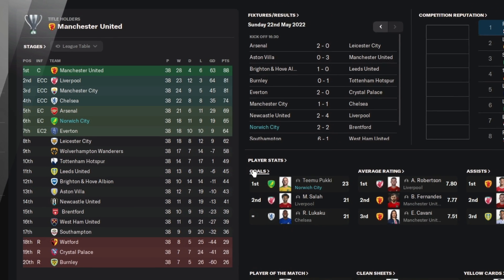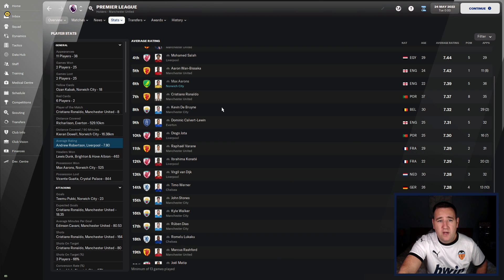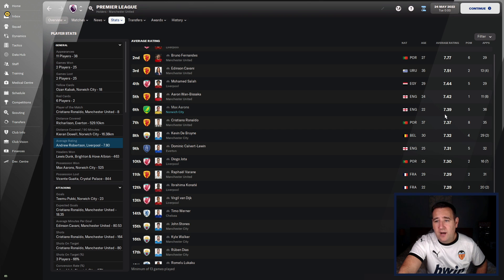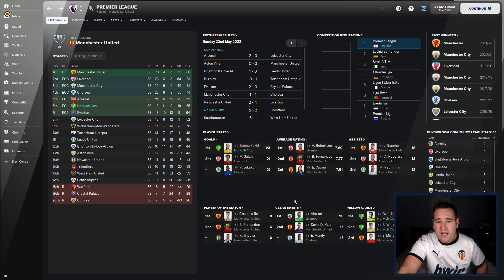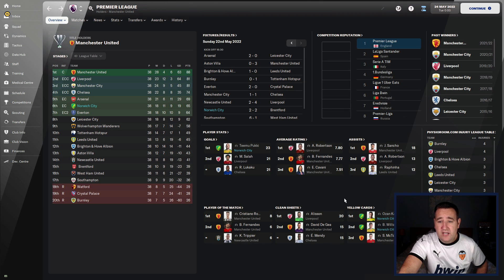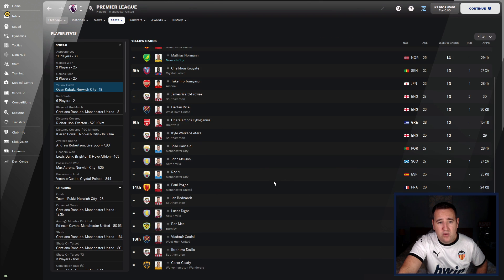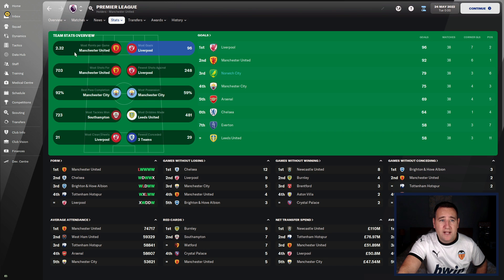Just checking out some of these results — Pukki, top goalscorer in the league with 23 goals. That's all you need — all you need is Pukki in your life. Max Aarons in sixth spot for best player at the club with an average rating of 7.39. Clean sheets: 9 for Norwich — I don't think that's too bad. Yellow cards-wise, we have picked up a fair few more; we nearly have the top three, joint, 13-14 yellow cards. You might need to worry if you're playing as Norwich.